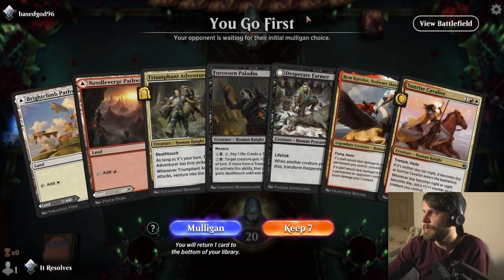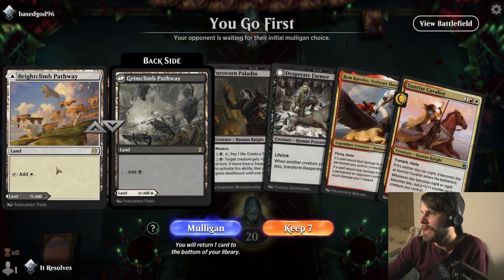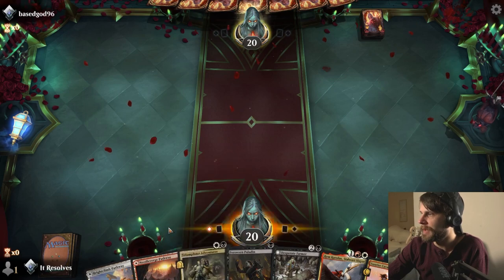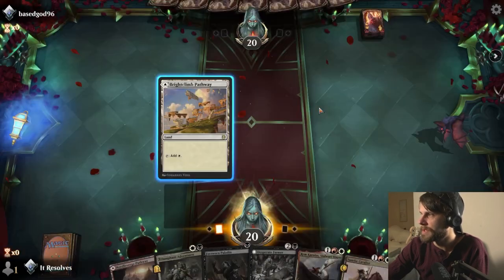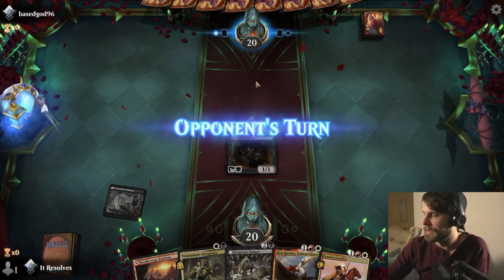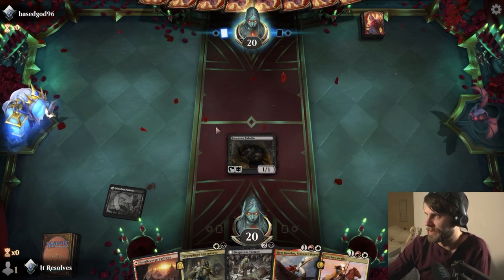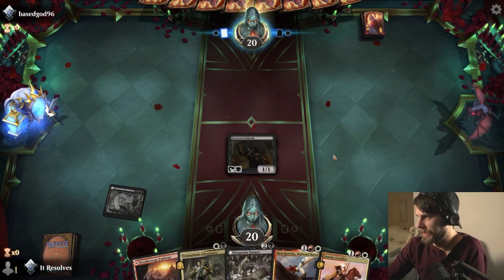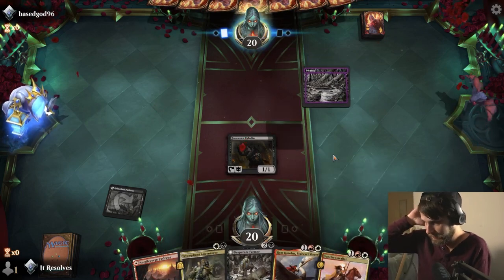Here we are for game number one. This is a pretty keepable hand - not super exciting, but it does have some really good potential. Let's drop the Paladin here. Again, this can drop those treasure tokens, which is very important for us because it continues the play pattern.